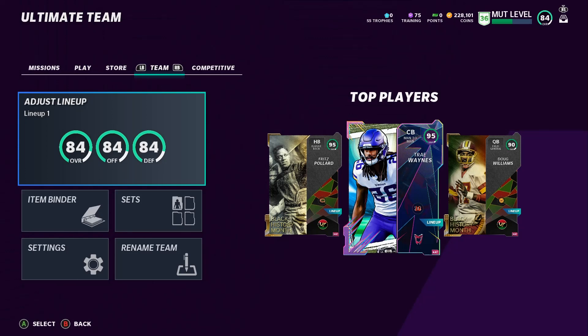This 84 overall squad is not the Dallas Cowboys theme team — it's the regular squad we're getting from playing solos. We use this squad to help build our Cowboys theme team. I do it every year, even on my main account. I usually use a goon squad to help get coins, players, and grind solos to build the Cowboys theme team.